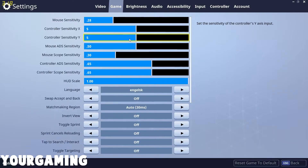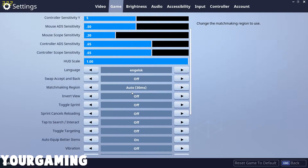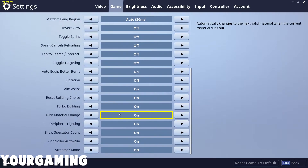Next up is game settings. Mouse sensitivity — I have that on 25, that's just what I like. Mouse ADS sensitivity I have on 50, and mouse scope sensitivity I have on 30, because that's better for chasing your target around when you're sniping. Turbo building should be turned on — that's how it should be.